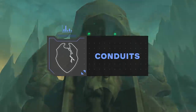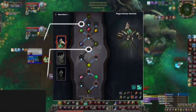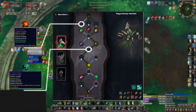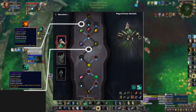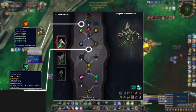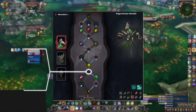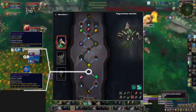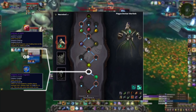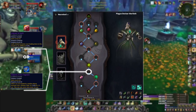With the expanded soul bind system we gain access to 1 endurance conduit, 2 finesse conduits, and more importantly 3 potency conduits. For potency we want the same 2 as in 9.0: Call to Flame and Tumbling Waves. Call to Flame is great for extra uptime on fire elemental, and Tumbling Waves gives a chance to cause Primordial Wave to not incur its cooldown, allowing for more lava bursts, flame shocks, and soul bind passive procs. For the third potency slot, Embrace of Earth is a great defensive option, while the newly added Adaptive Armor Fragment provides a decent intellect boost when healed by an ally.